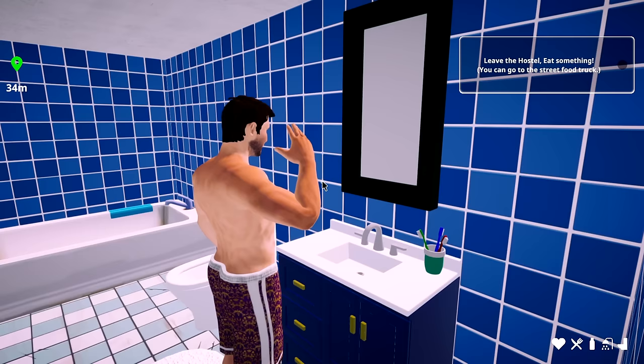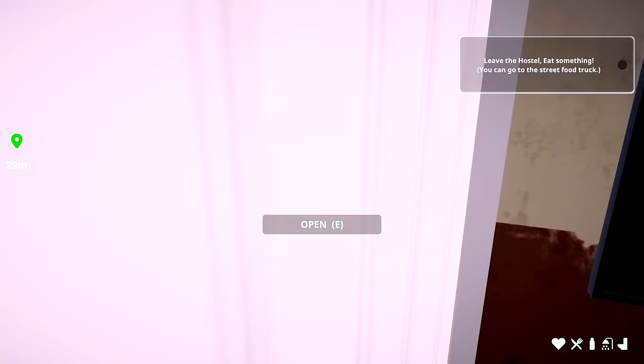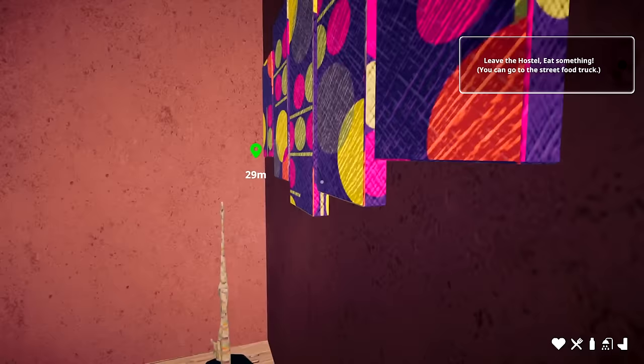I thought the character was completely naked for a second — I was like, I'm going to be walking outside naked! Alright, we have clothes now. Going for the full beach thing. I think the icon is all the way down there — yes! Alright, nice art. Okay, hostel Pacifico.